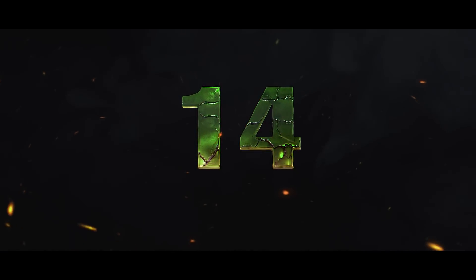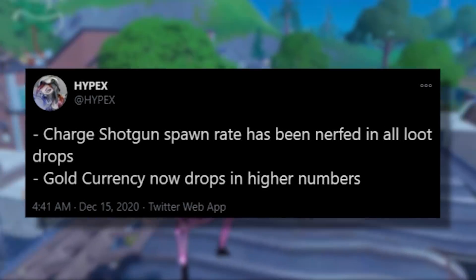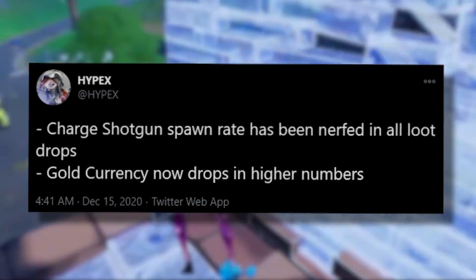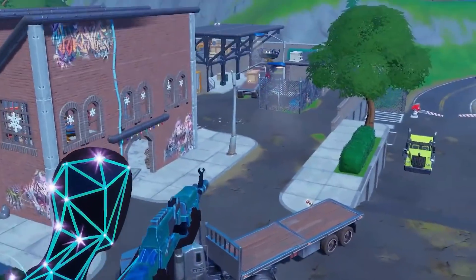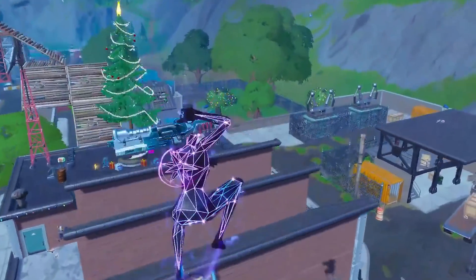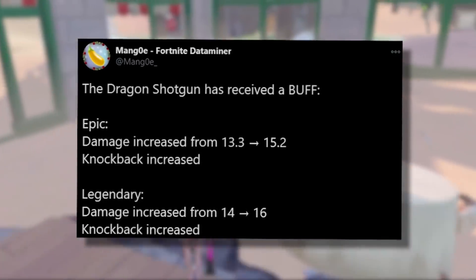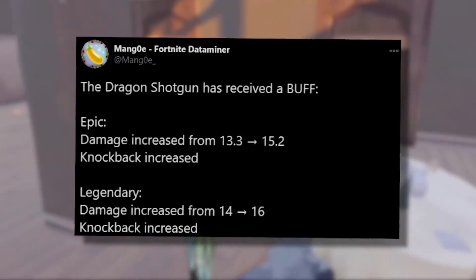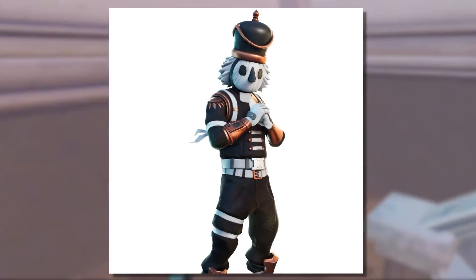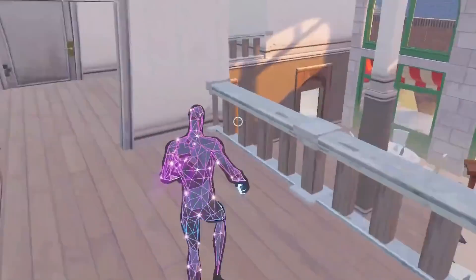For number 14, some small hidden updates: Hypex found that the charge shotgun spawn rate has been lowered, which kind of sucks. But gold is going to drop in higher numbers — bounties give you like twice as much gold now and you get it more consistently. Mango noticed the dragon shotgun received a buff both to damage and it will knock people back a little bit farther. Also the China version of the new Crack Shot style looks kind of funny since they're not allowed to show skulls.